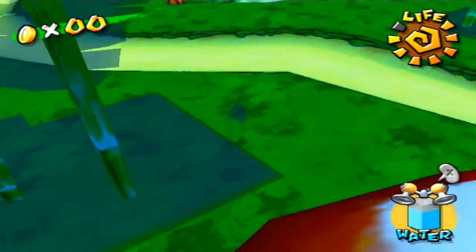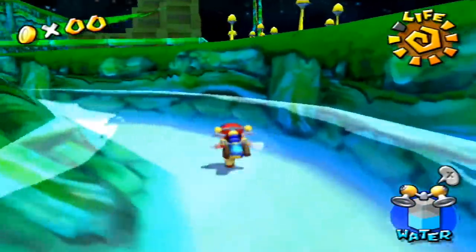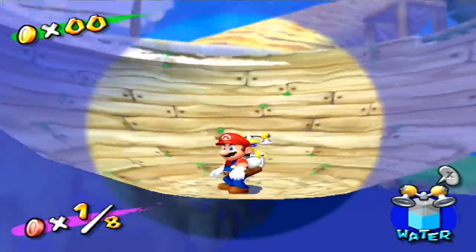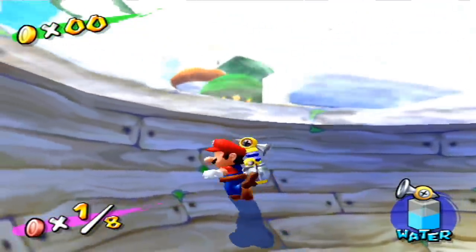Unfortunately, this glitch doesn't provide anything really useful. But if we pop out under a body of water, we can walk around without swimming. The camera angle has this secret base vibe to it.